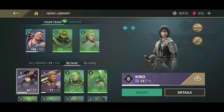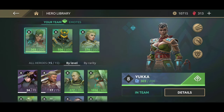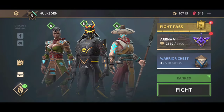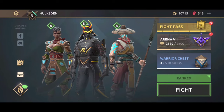Every time you see a doctor, they'll tell you to have a well-balanced diet for good health — we can apply the same concept to Shadow Fight Arena. If you really want to win matches, you need to balance your team properly. Here's an example of a poorly balanced team: Yuka, Fire Guard, and Shang. The one thing common with these three characters is that they all rely heavily on shadow attacks. If you meet an opponent with a well-balanced team, you're going to struggle.